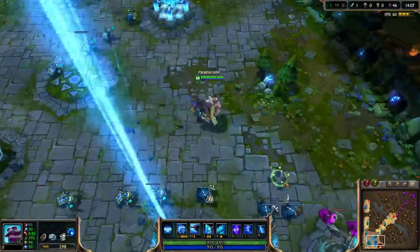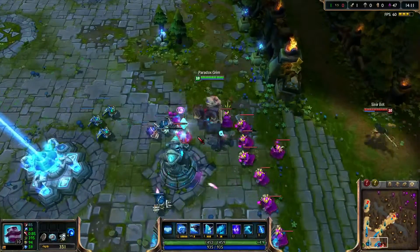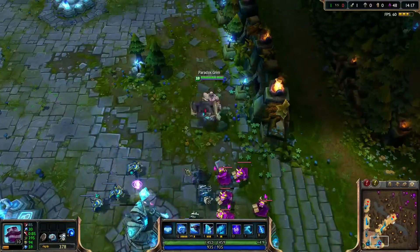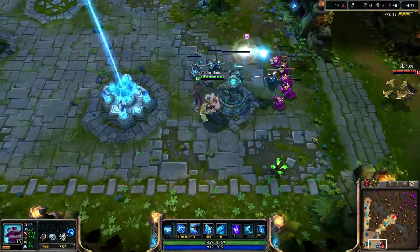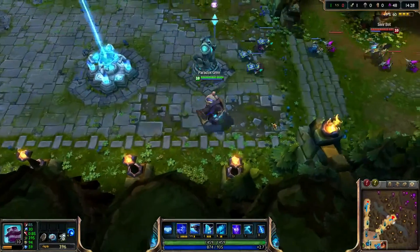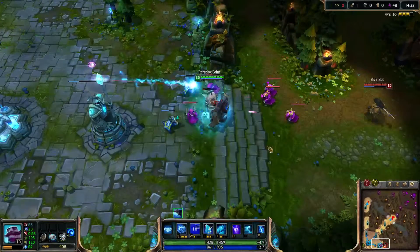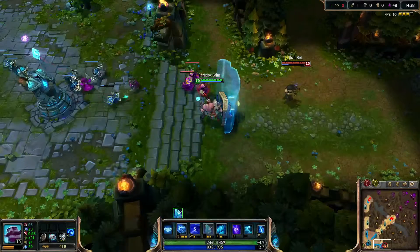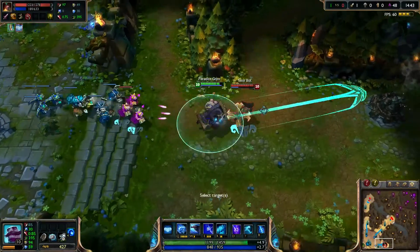So let's show off his abilities. Starting with his Q, which you can use like this. His W lets him jump to a minion as I said, giving him bonus armor and MR. His E sets up a shield and stops attacks and reduces subsequent attacks. And finally his ult.